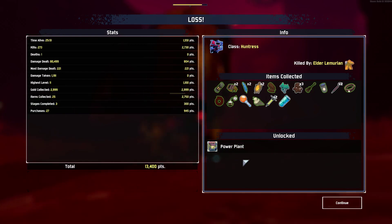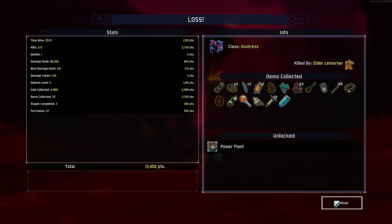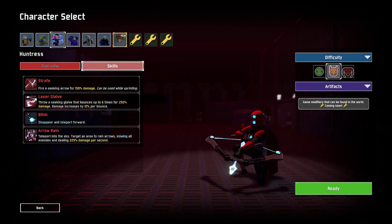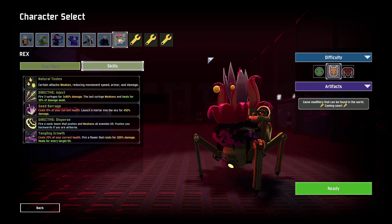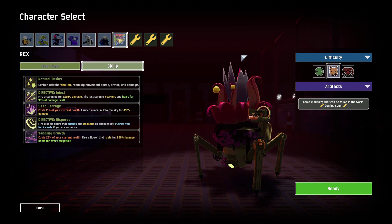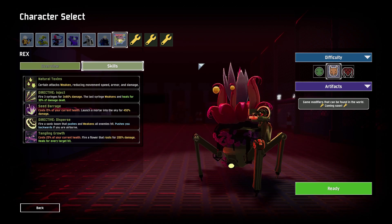The survivor is now unlocked. Its name is REX — Power Plant — because it's a flower. Taking a look at Rex's abilities: certain attacks weaken, reducing speed, armor, and damage. Directive Inject: fire three syringes for 3×80% damage — the last syringe weakens and heals for 30% damage dealt. Seed Barrage: costs 15% of your current health, launch a mortar into the sky for 450% damage. Directive Disperse: fire a sonic boom that pushes and weakens all enemies hit — pushes you backwards if airborne. Tangling Growth: costs 25% of current health, fire a flower that roots for 200% damage and heals for every target hit.